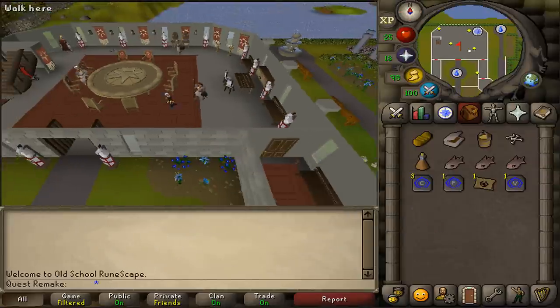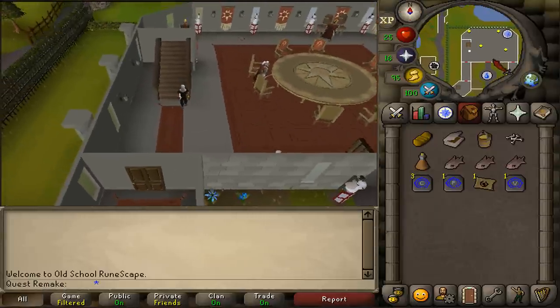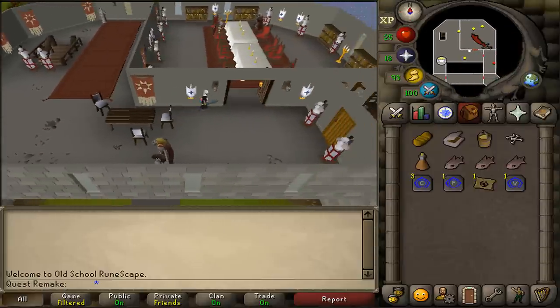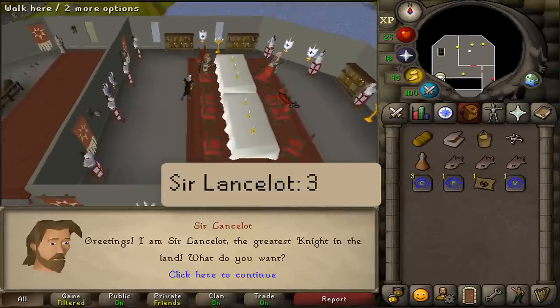Next, let's go upstairs. The stairs are located to the west. Go to the north eastern big corner room, and north of the table you should find Sir Lancelot. Talk to him and select option three as well.